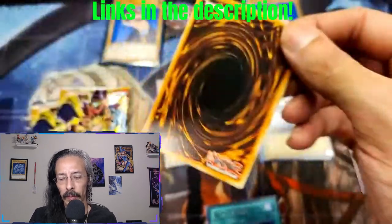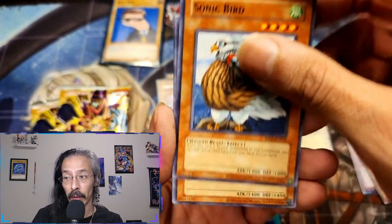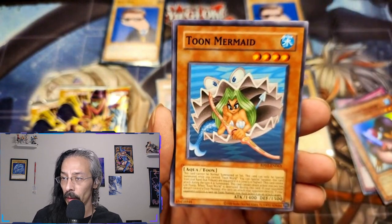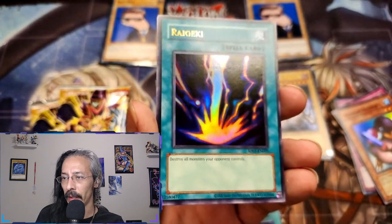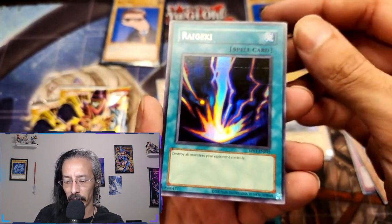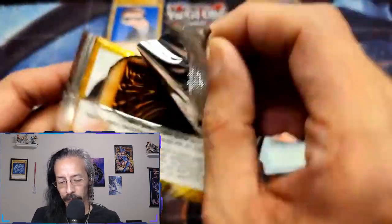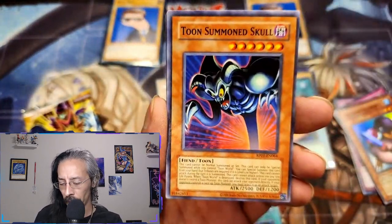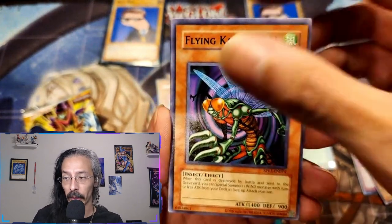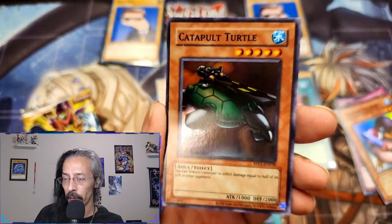Remember, I also have a TCGPlayer, Hatchet Gaming, and a Whatnot channel. You can catch me on Whatnot on Tuesdays and other days. Oh hey — Raigeki! Right up there with Monster Reborn, that is a card that won me lots of games. It'll always have a special place in my dark little duelist soul. Manga Raiyuren, Toon Summoned Skull, Flying Kamakiri, Hiyo Senryu, and Catapult Turtle. Three for three foils on this box!